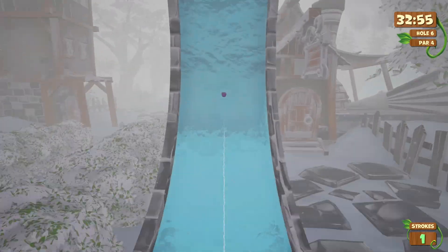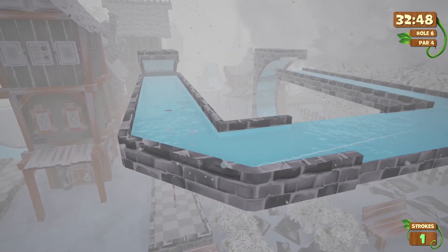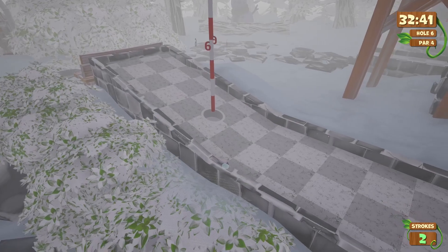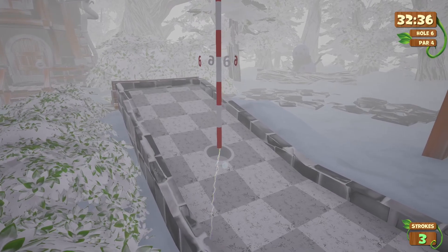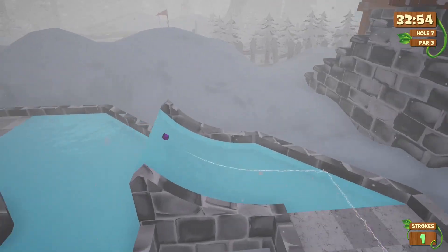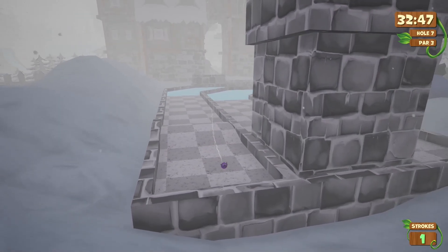And then we go back up on top. We got a rob hole there — make sure we don't catch that. Yeah, this seems pretty straightforward. I'm probably going to jinx myself here. Is that good or bad? I guess it doesn't really matter. Oh, we got a bump there, that's going to kind of hose it up.